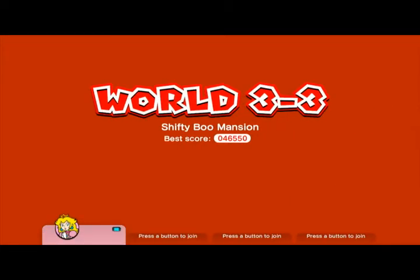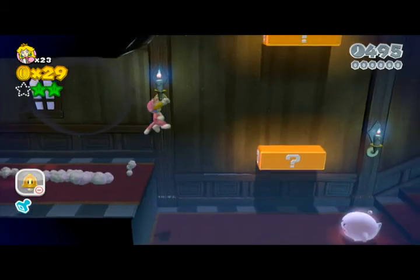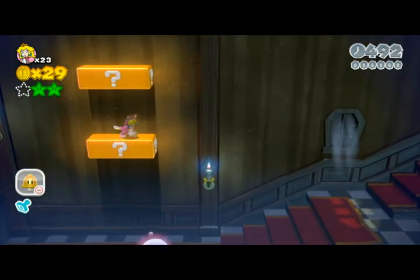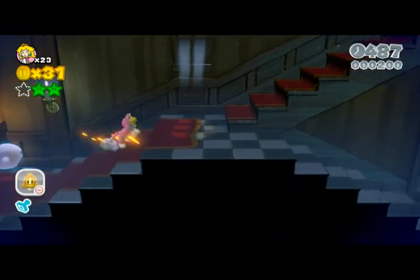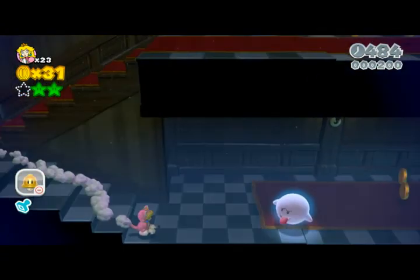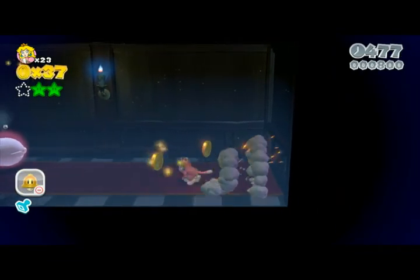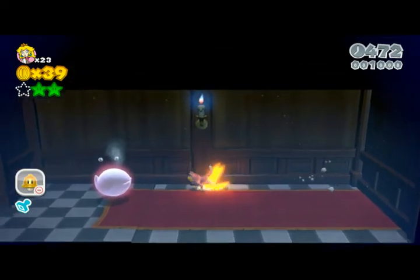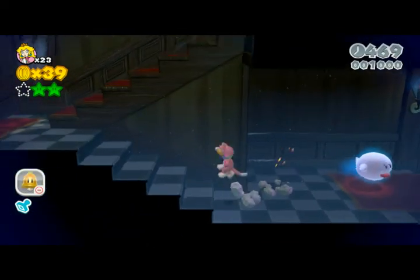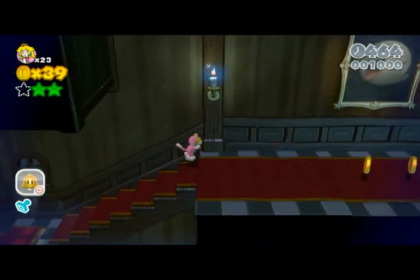Hi, I'm Mario Mayhem and this is World 3-3, Shifty Boo Mansion. My darling daughters have already done a bit on this for me, but I'm still going to show you where all the stars and the stamp are — we've already got them. I'm going to put a few extra coins there.